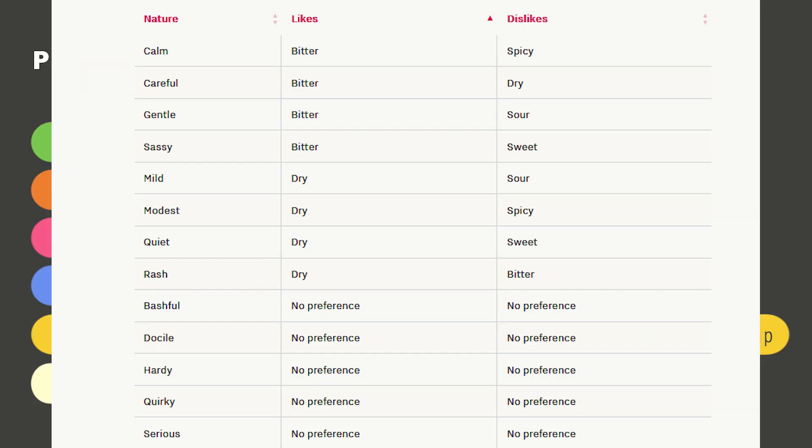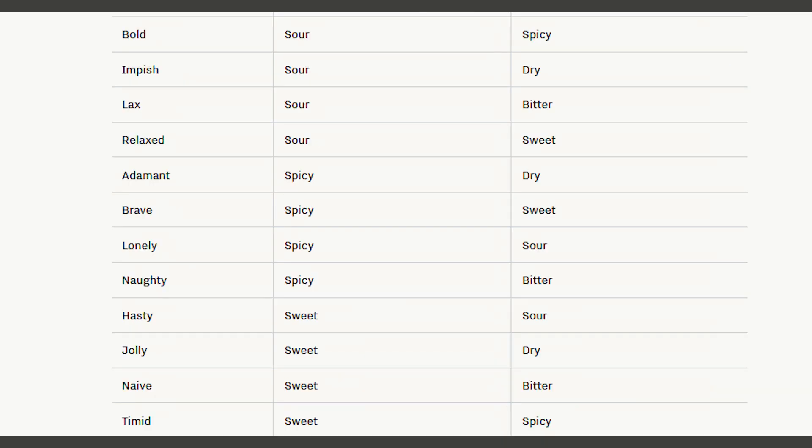You'll notice there are four natures that like bitter, dry, sweet, sour, and spicy. And there are five that have no preference, where they don't have an increase — it's kind of just even across all of them. As you can see on screen here, you can just pause to find which nature your Pokemon is and find what they dislike on the right, and what they like in the middle.